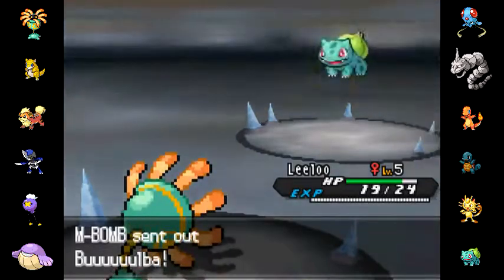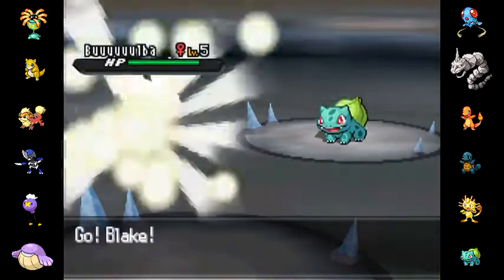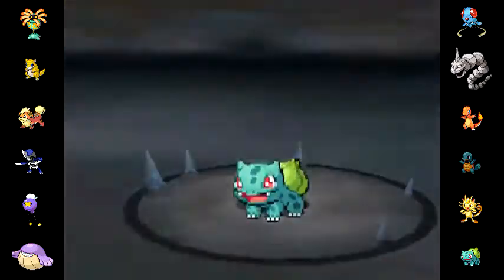Leeloo is doing quite well. He's now going to go out into Bulbasaur. I'm thinking I probably don't want to take a Leaf Storm, so I'm going to go out into Blake, my Banded Growlithe.